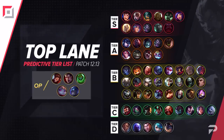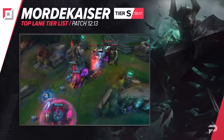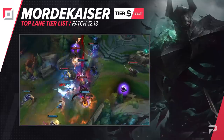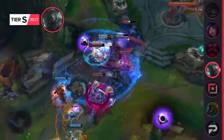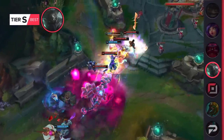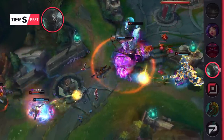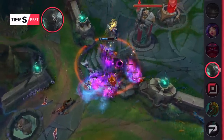First, we'll be starting off with our top laners. Mordekaiser gets moved down to the S tier. This is a bit surprising because he was doing super well up until this patch and hasn't received any direct changes. But it's not too uncommon for a champion to move up and down as popular meta picks shift around. He's still a very solid pick, but not quite as OP as you want a champion to be when you're placing them in the highest tier on this list.